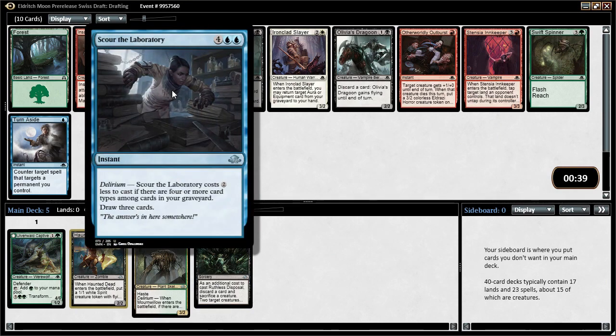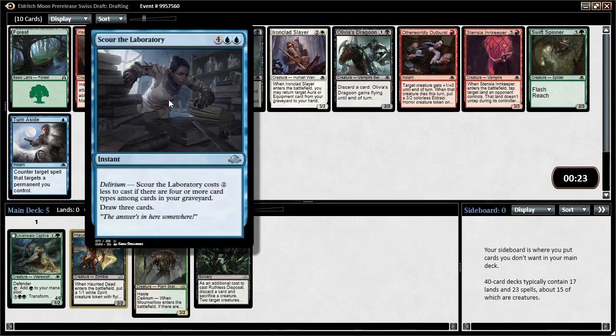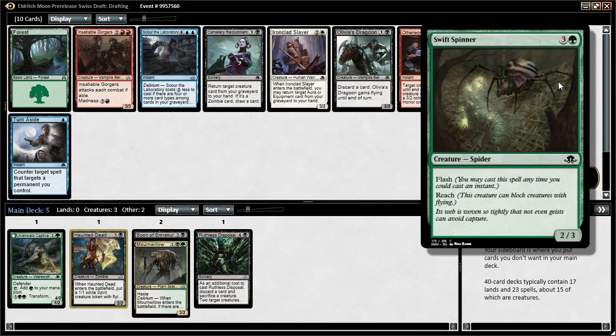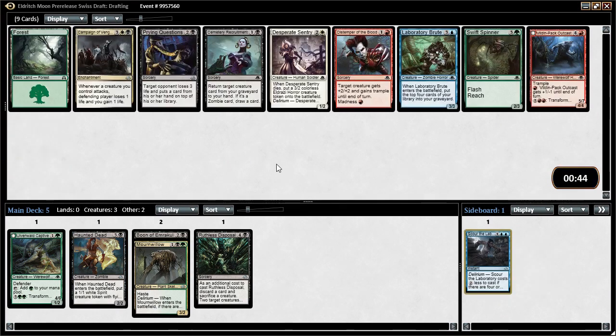Scour the Laboratory is hard to pass up for card draw, but this isn't the greatest format for splashing — not that much fixing, and it's a double-blue casting cost card which makes splashing really challenging. Drawing three is a good way to put the game out of reach if we can make the mana work. Otherwise there's Olivia's Dragoons as a reasonable discard outlet. Scour the Laboratory is easily the best card — I'm going to take it. It's worth the speculative pick because there's not much else going on.